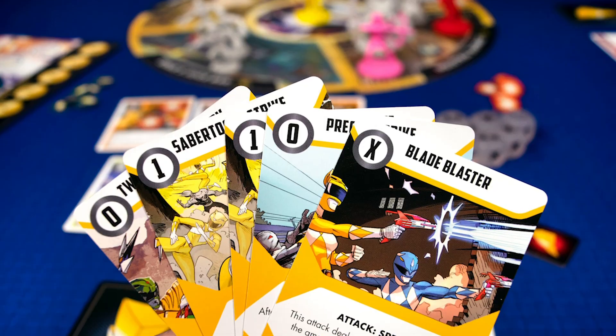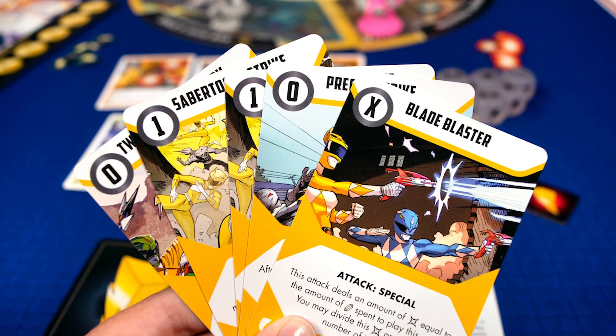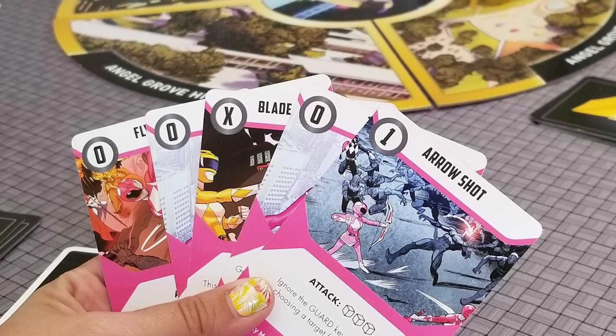The Sword of Light allows Rangers to pass their powers on to others. During this scenario, that means that every time you use a combat card, it'll be placed in another Ranger's discard pile.